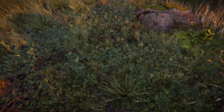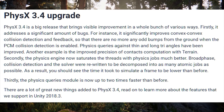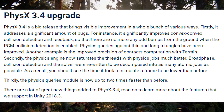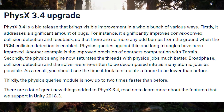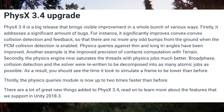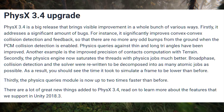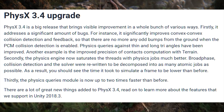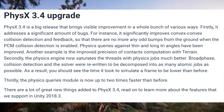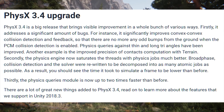Unity led their post by saying: "Physics 3.4 is a big release that brings visible improvement in a whole bunch of various ways. Firstly, it addresses a significant amount of bugs. For instance, it significantly improves convex-to-convex collision detection and feedback so that there are no more odd bumps from the ground when PCM collision detection is enabled. Secondly, the physics engine now saturates the threads with physics jobs much better. Broadphase collision detection and the solver were rewritten to be decomposed into as many atomic jobs as possible. As a result, you should see the time to simulate the frame be lower than before. And thirdly, the physics queries module is now up to two times faster than before."